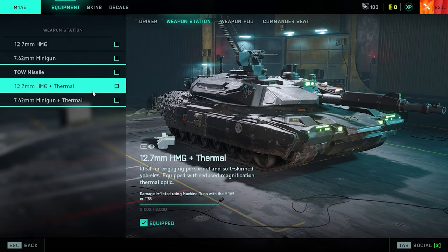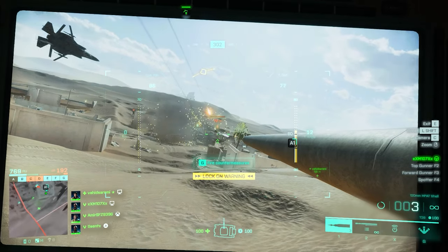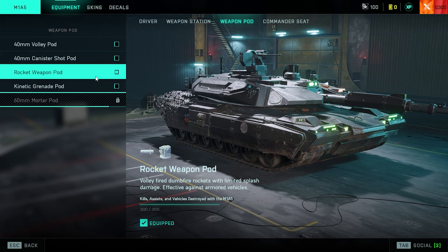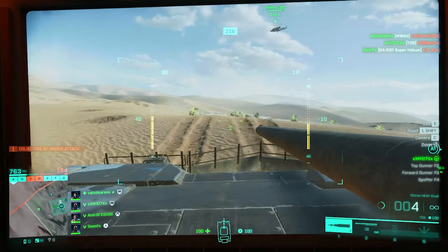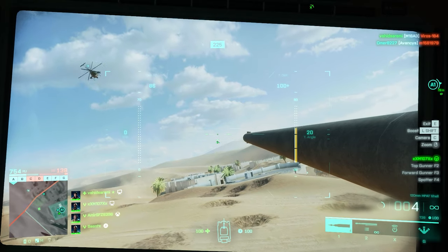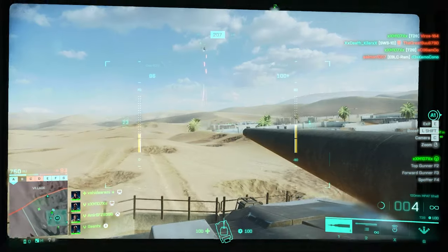For the weapon station — your second seat — the 12.7mm heavy machine gun with thermal is the way to go. The thermal is what makes it special, revealing sneaky enemies across the map. For the weapon pod — your third seat — the best option is the rocket weapon pod, which serves as an anti-vehicle weapon. Even with just one friend in the tank, they can quickly switch seats and use the rocket pod against enemy armor. For seat four, slot one is the thermal sensor array for spotting anyone in your viewpoint, and slot two is the detection pulse, which detects anyone nearby and reports their location to the minimap.